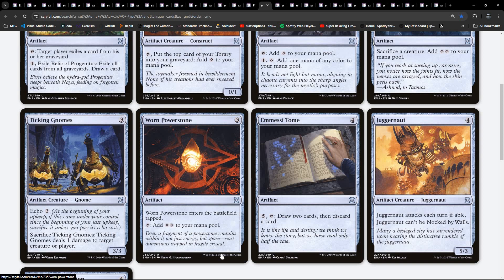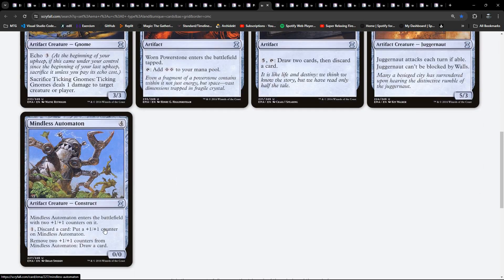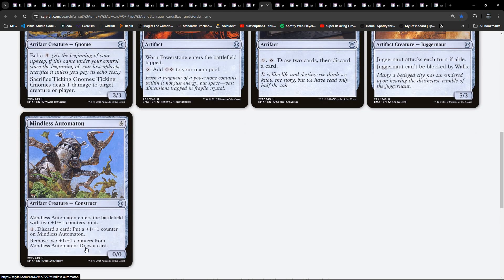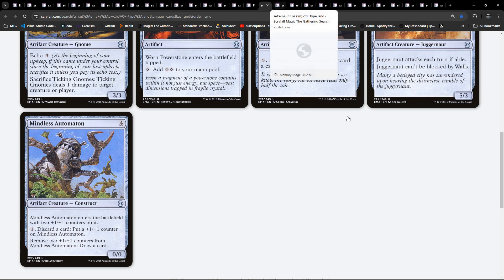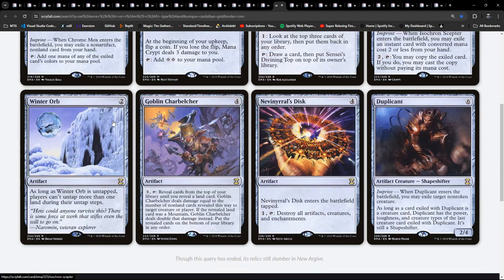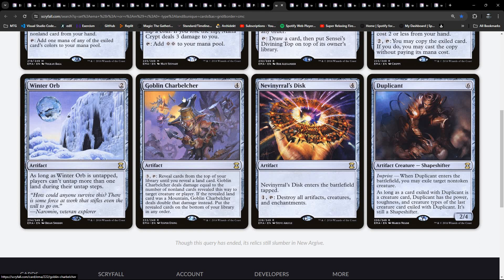And we have Ticking Gnomes, which is another sacrifice outlet - though I always get confused whether the correct term is sacrifice outlet. A self-sacrifice outlet is more where you sacrifice it and you get something back. Worn Powerstone - lots of ways of generating colourless mana here. Card draw. We've got Juggernaut and Mindless Automaton playing around with counters. At rares and mythics: Chromox, Mana Crypt, Sensei's Divining Top, Isochron Scepter, Winter Orb. Goblin Charbelcher is in here - there's a Charbelcher deck if you felt so inclined.